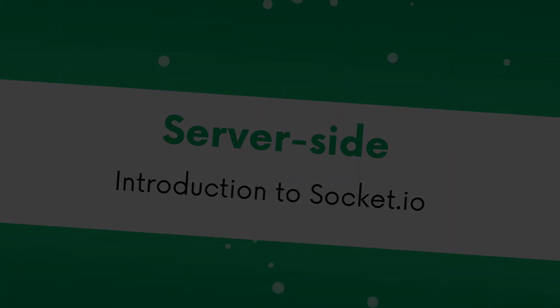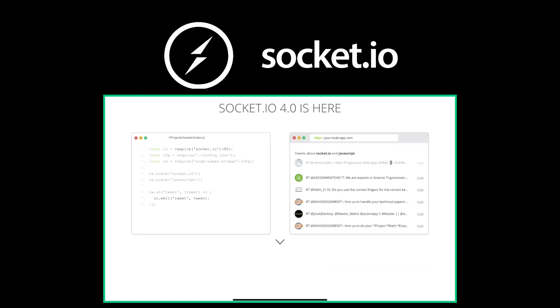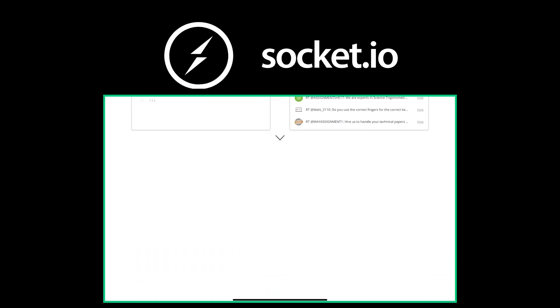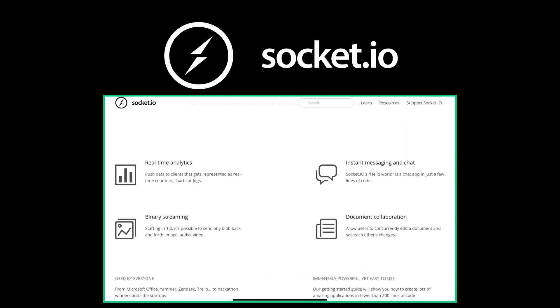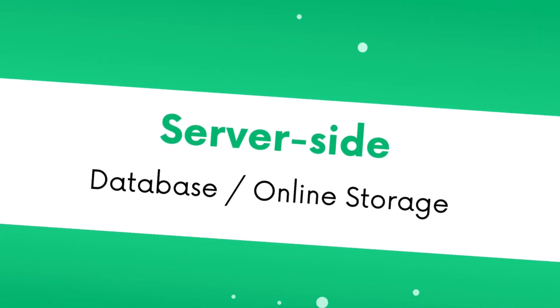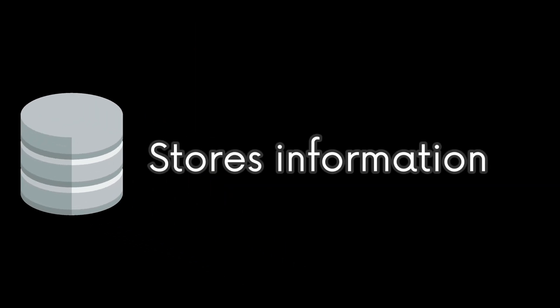Moving on to server-side mechanics: Socket.IO is an API that allows HyperPad to connect to a server that also supports Socket.IO and perform real-time communication, which enables real-time multiplayer and cross-platform interaction. The T-Palm server has a database, and a database stores information.